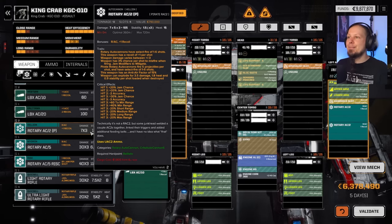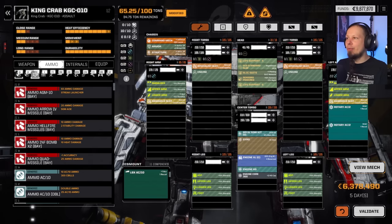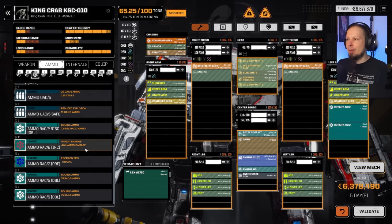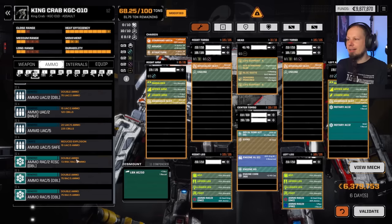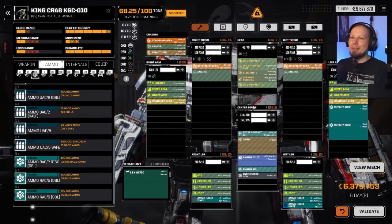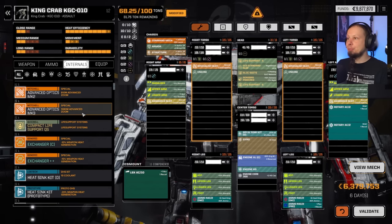The Pirate RAC2 uses Ultra Auto Cannon 2 ammo — that's not what I want. I want precision and incendiary ammo. We only have RAC incendiary and precision ammo, so I'm going to start with this. This is the only ammo we've got for our Rotary 2s — we need to find more.